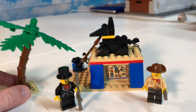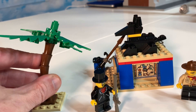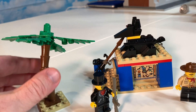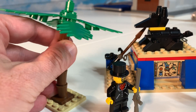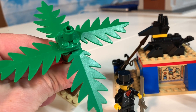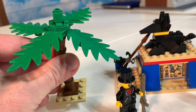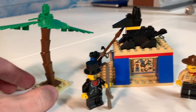This set comes with the articulated palm tree. We love these trees, absolutely love them. I wish LEGO still made these because each individual piece of this palm tree can be moved to however you want it. It's a gorgeous tree, and the palm fronds are all individual fronds as opposed to one large piece. So that is a beauty.